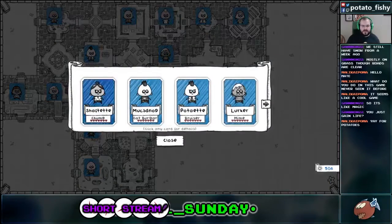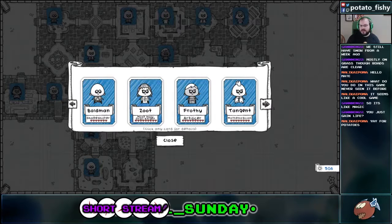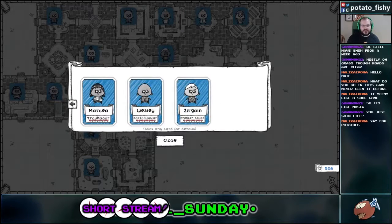So you can see I have a bunch of different classes of Dungeoneers: there's a chump, a cat burglar, a bruiser, a mime, an apprentice, a ranger, a barbarian, an alchemist, a shapeshifter, a most holy grail knight, an artificer, a math magician, the troubadour, the Cartomancer, and the Drunken Sailor. So far, personally, my tastes are the classes that allow you to draw cards.